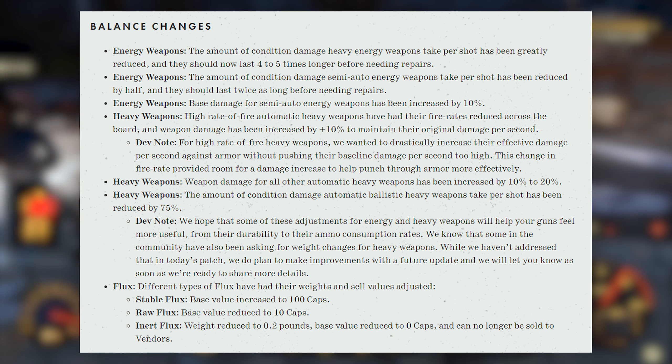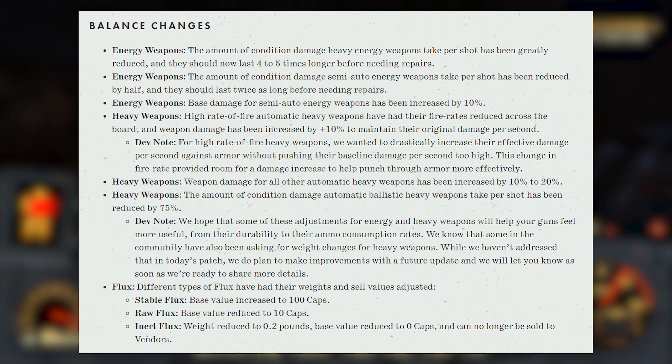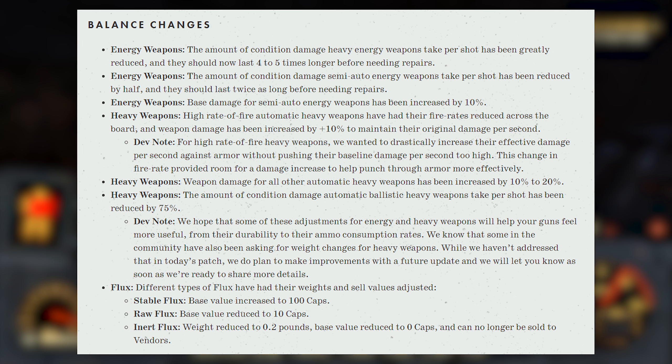They also made updates to Flux. Different types of Flux have had their weights and cap values adjusted. For Stable Flux, base value is increased to 100 caps. For Raw Flux, base value is reduced to 10 caps. Inert Flux weight is reduced to 0 pounds, base value reduced to 0 caps, and it can no longer be sold to vendors — which makes sense since most of us end up with a lot of Inert Flux.